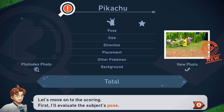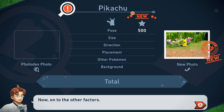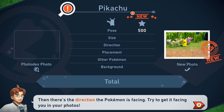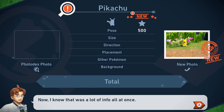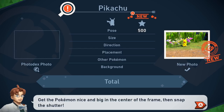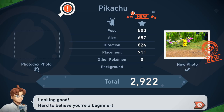First, I'll evaluate the subject's pose. Snapping your photo at just the right moment is key to getting a high pose score. Size is straightforward — the larger your subject Pokemon appears in the photo, the better. Then there's the direction the Pokemon is facing — try to get it facing you. Next is placement — try to get the Pokemon in the center of the frame for a nice, balanced photo. And finally, you'll get bonus points if other Pokemon are in the photo with your subject Pokemon.